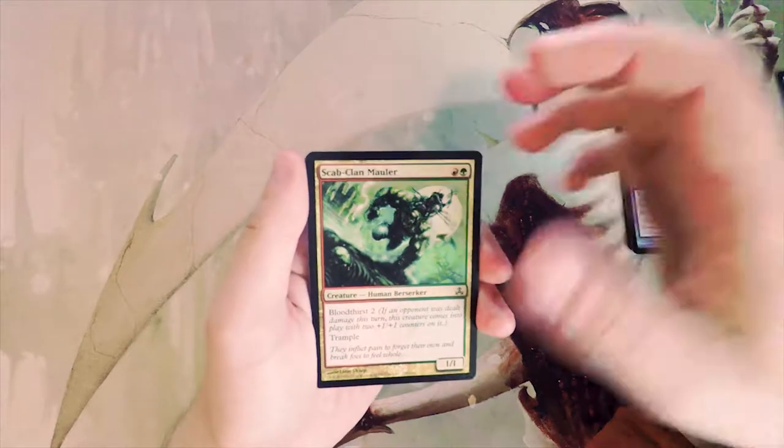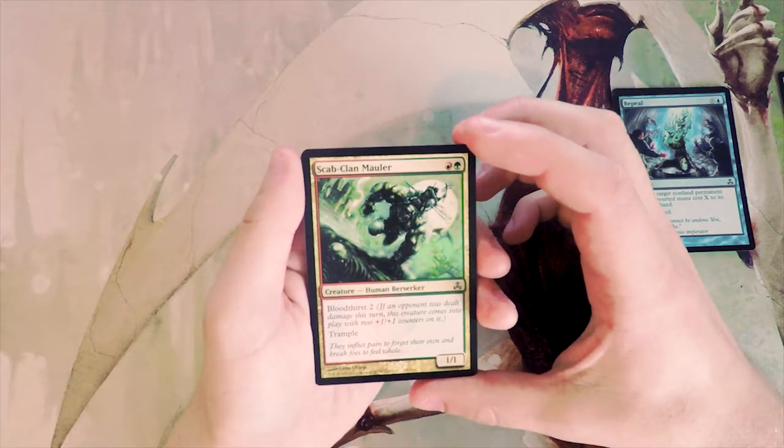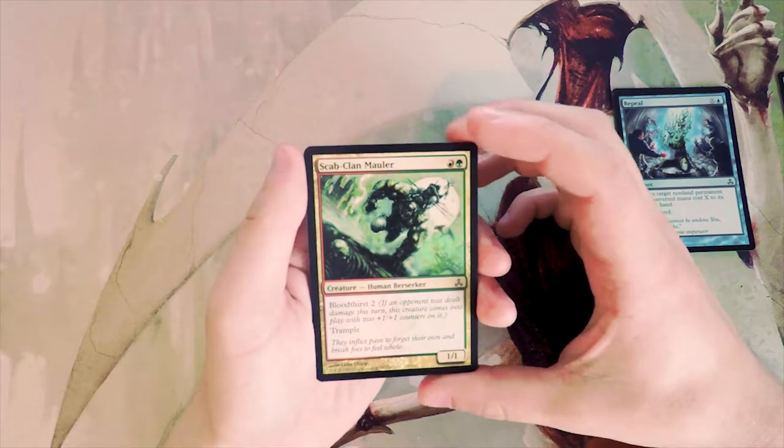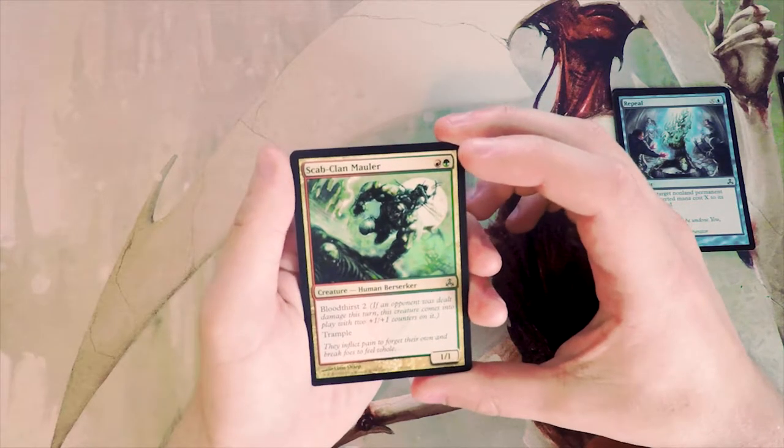Scab-Clan Mauler — a green and a red for a one-one with Bloodthirst two and trample. At most this can be a three-three with trample for two mana. That's hugely powerful honestly.